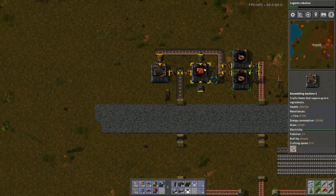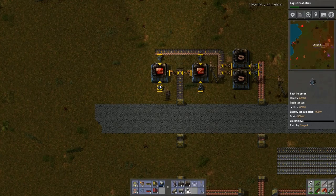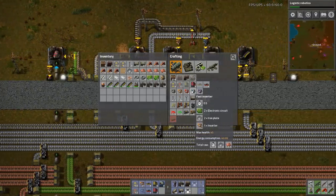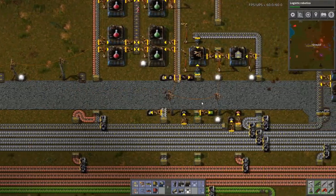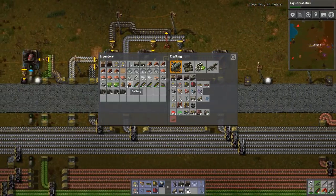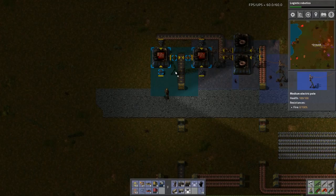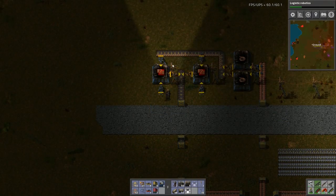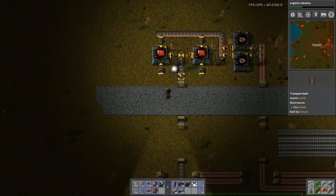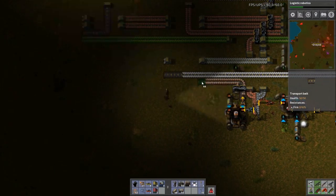Let's get this all powered up. Another fast inserter here and here — let's make more of those. What am I low on? Iron plate. We're getting there. Now I just need to get green circuits and plastic up there.